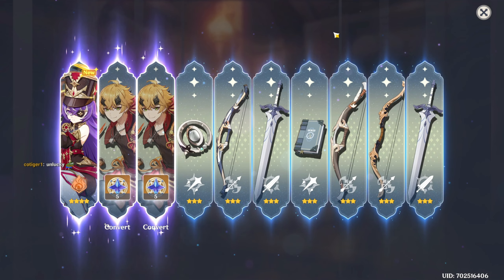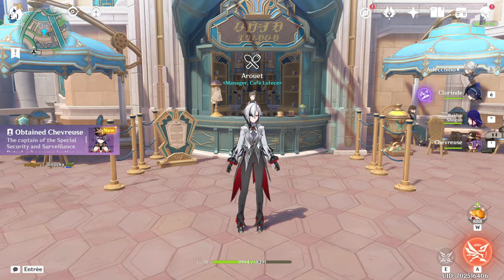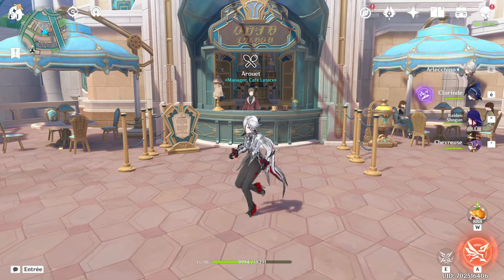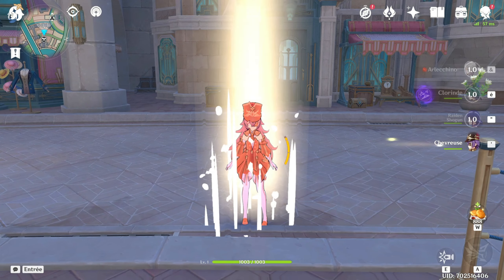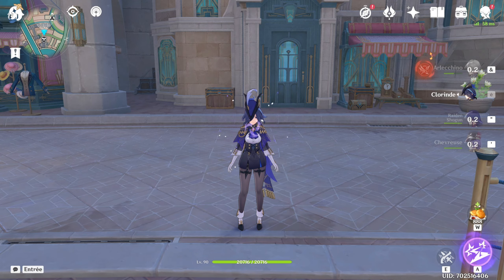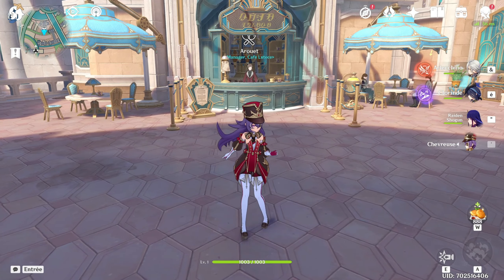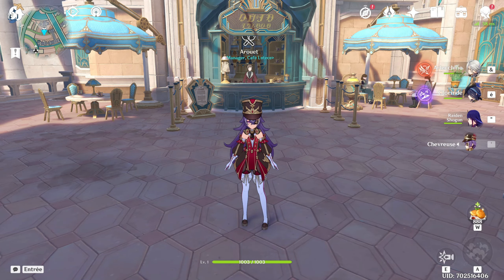We got double Thoma later. So 30 pulls total — we got one Chevreuse and one Sarah. As you can see, I even put the team I wanted to play Chevreuse with. I went for Chevreuse because of Arlequino, Chlorand, and Raiden. I had to try to pull for a four-star, which is always not the best idea, but yeah, we got her. Now we're going to level her up and try her out in these teams.